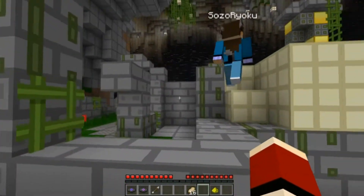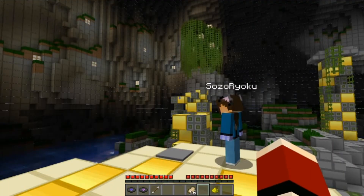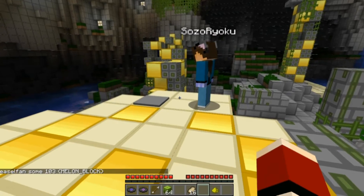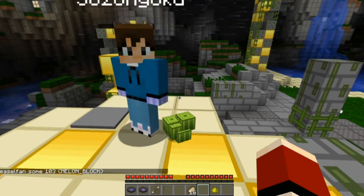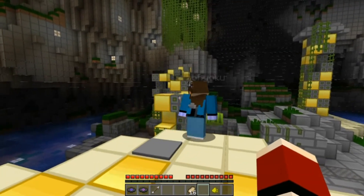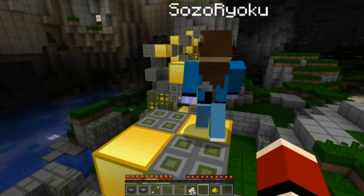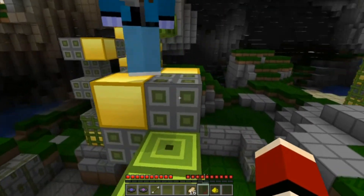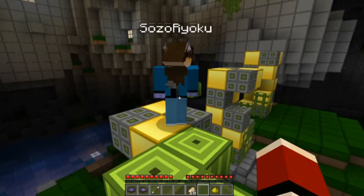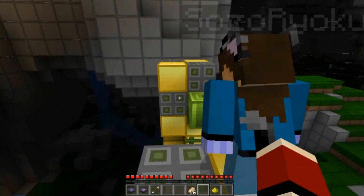One player presses the button again and it opens. The other confirms that one door is still open. They wonder if they're missing something. There's a tomb nearby with a diamond block on top of gold blocks, behind iron bars — but they don't know what it's for.